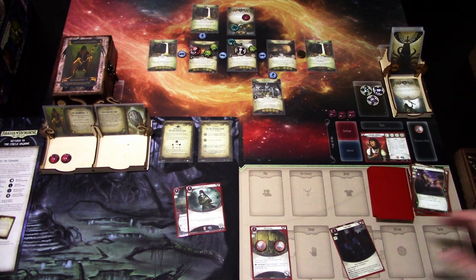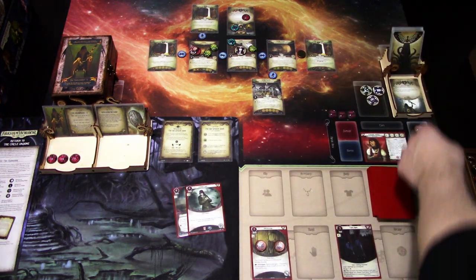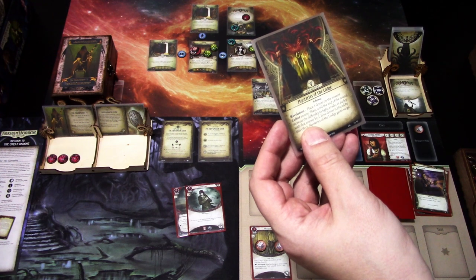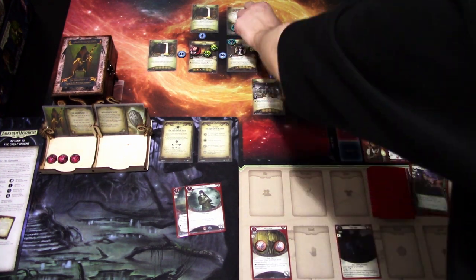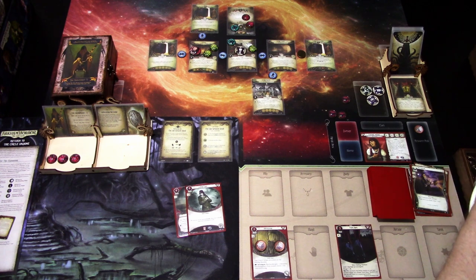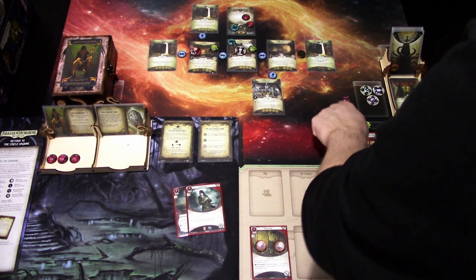Doom is four of eight. The encounter card is Mysteries of the Lodge: place one doom on the nearest cultist enemy; until end of round, increase the difficulty to fight, evade, or parley with that enemy. We add one doom to the Acolyte. First action: investigate three versus two — plus one, we get one clue. Then I'll use the action to spend that clue to get the hidden passageway — it's a new thing.